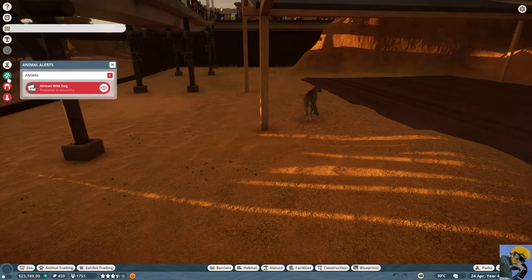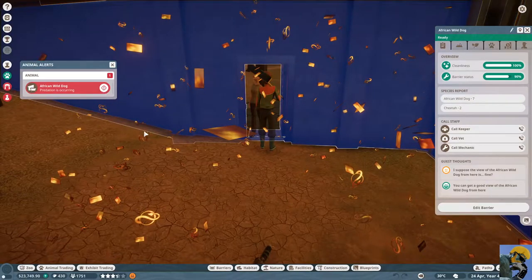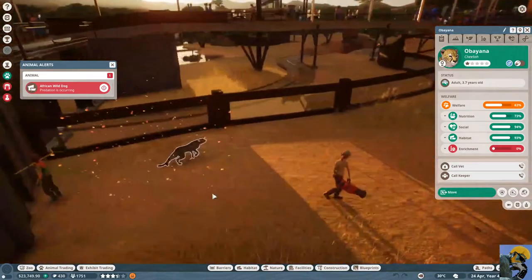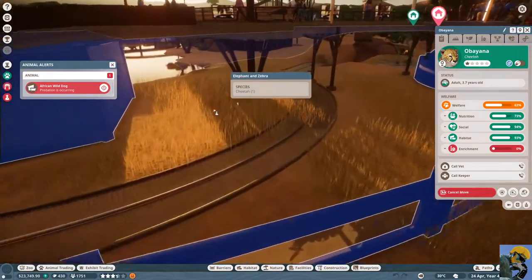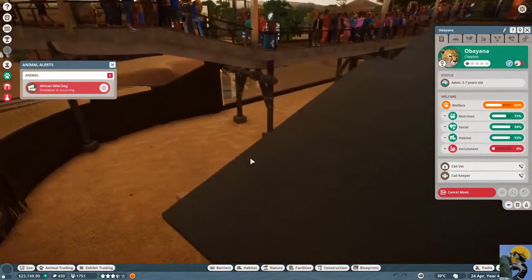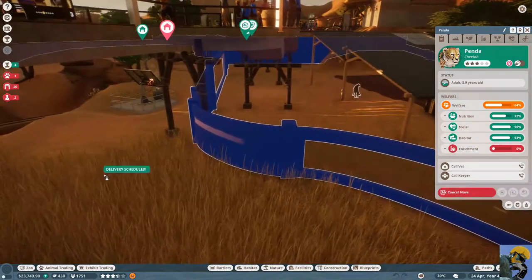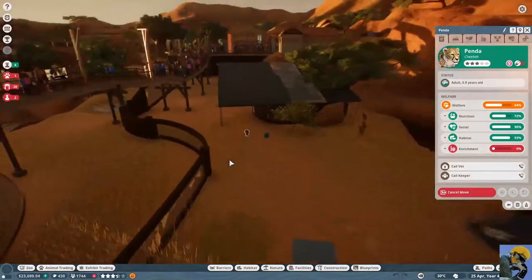That's bad. Predation is occurring — the cheetahs are trying to kill these hyenas, potentially. I need to move this guy. I'll try over in the elephant and zebra habitat and see how that unfolds before there's any more predation. Let's unpause and try not to kill anybody.